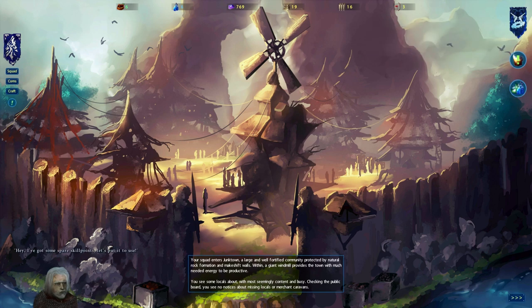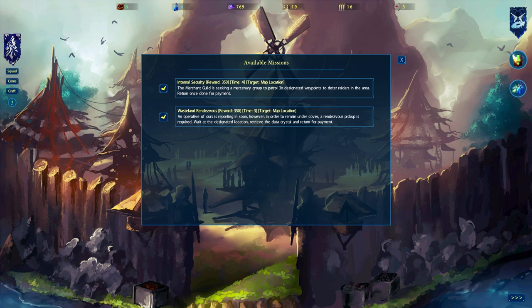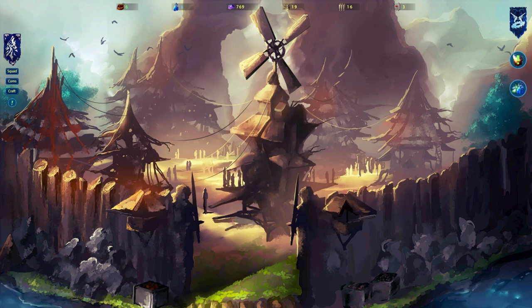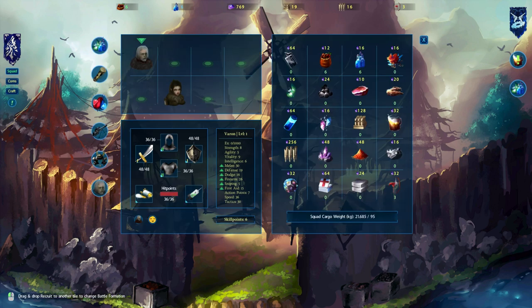We visit the merchant area to look at trade goods and available missions. There's an internal security patrol mission — reward 350 — where the Merchant Guild seeks a group to patrol three designated waypoints to deter raiders. There's also a wasteland rendezvous mission requiring retrieval of a crystal for payment. And Red Cliff has a major medical supply shortage with a reward on offer for trade completion. Let's take the patrol mission and return to the map.